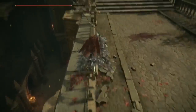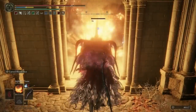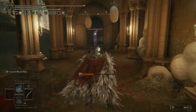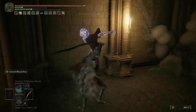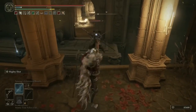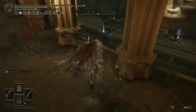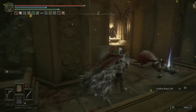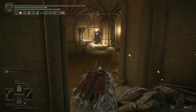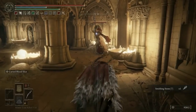Now let's head up the stairs and very carefully take out this Crystalian. Even once you've staggered them, the Crystalians scattered around this area have an insane amount of health, so be super careful. Once this one's dead, you can loot the Somber Smithing Stone 9. Now I'm going to bait out and take out this Clean Rot Knight before we jump over to the other balcony. Once he's dead, we can get a Golden Rune 10 — and I got lucky getting both his gauntlets and his greaves. Be careful heading into this room as there is another Clean Rot Knight waiting to attack you, plus a Smithing Stone 7 on the right.